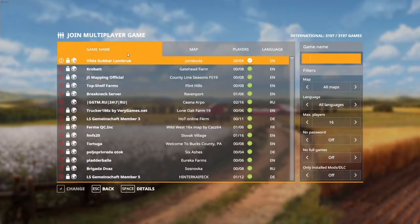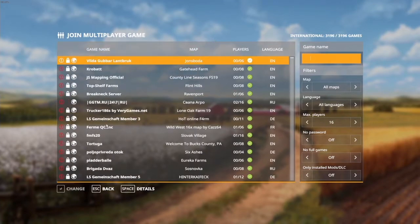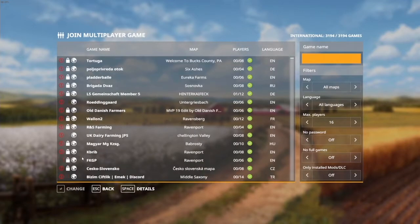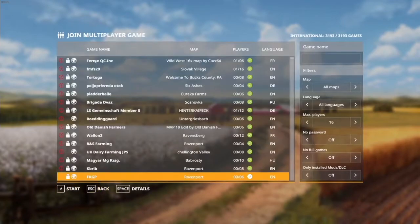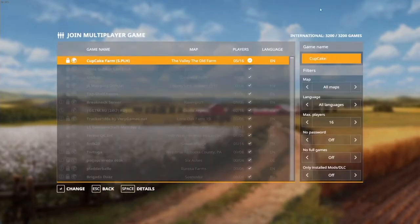By default this is probably what your server list is going to look like — all kinds of servers from around the world. You can see the game name and whether you have the mods or not — that's what that red exclamation mark is. If the server is using mods that you don't have, it's going to show that red exclamation mark beside it, indicating that you cannot join that server until you have the mods downloaded.